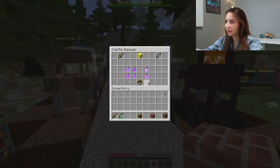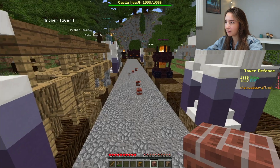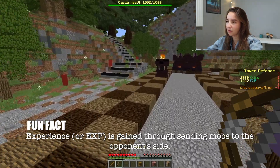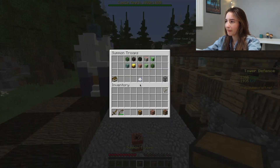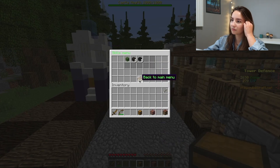So when you see me right-click this brick here, basically what I'm doing is upgrading my coins using XP that I gain. With the coins you can buy mobs and build the building that gives you more coins per second, so that's why you want to upgrade it.